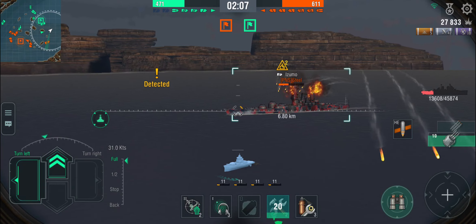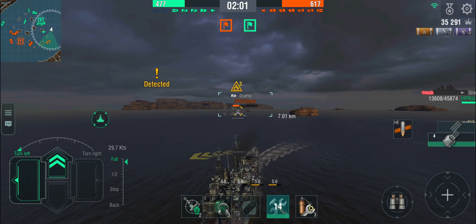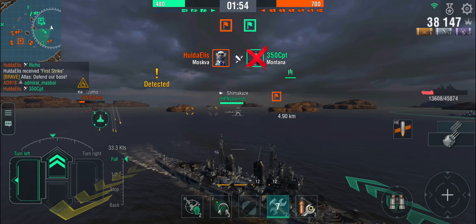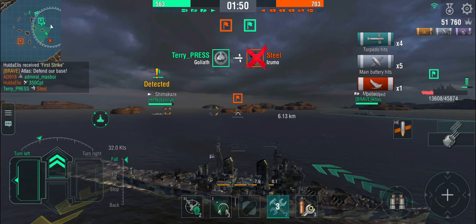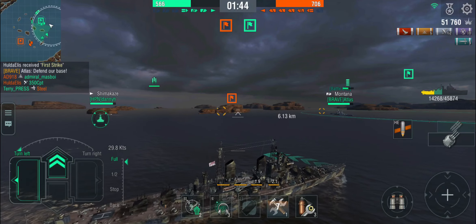The Izumo is backing off. We're not doing full pens with the HE, but that's not the point — the point is to set fires. Triple permafire on the Izumo! Torps incoming, so full turn away — otherwise he can outright delete me with the next salvo. We've dodged those shots. He's very dead now. Izumo down. But we've lost three ships already and this doesn't look too good.